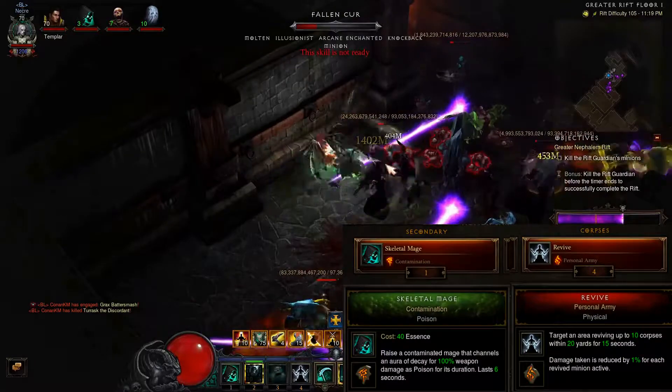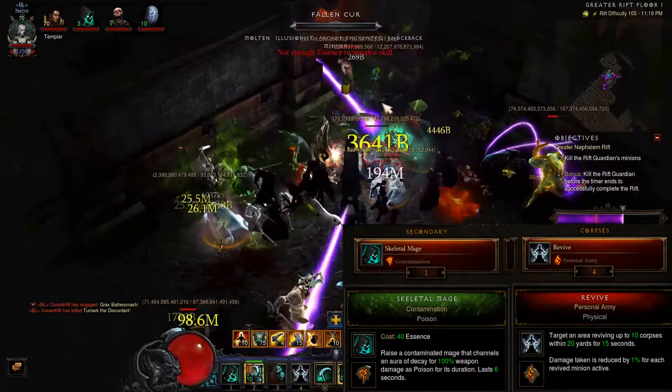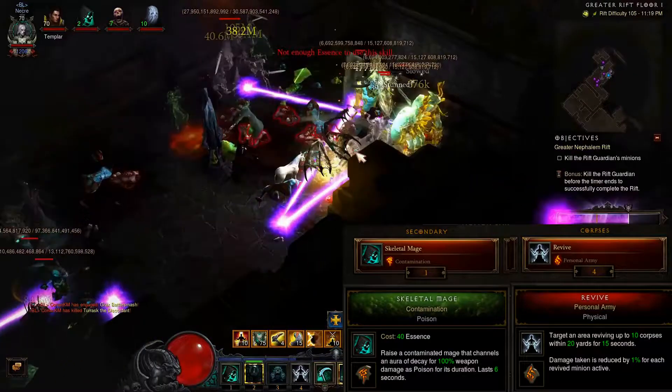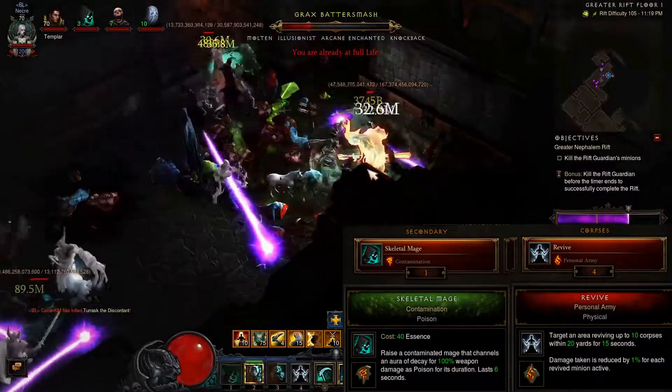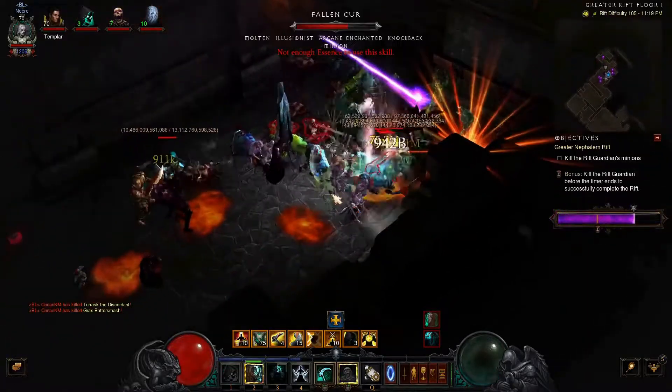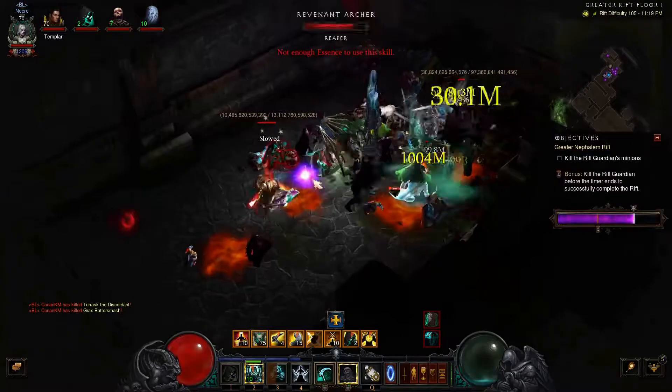For Revive I change the rune to Personal Army, which gives you 1% damage reduction for each revived enemy. You can get up to 10 revived enemies, so it gives you an extra 10% damage reduction and survivability for the necromancer.